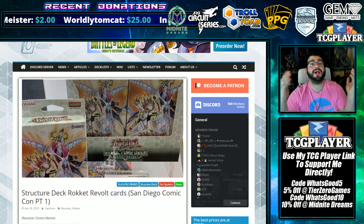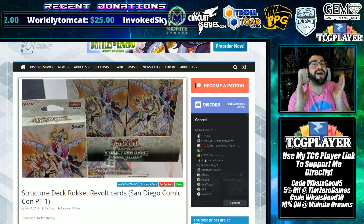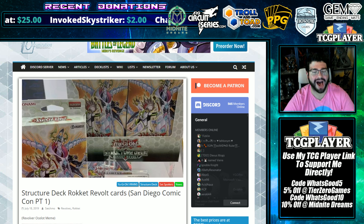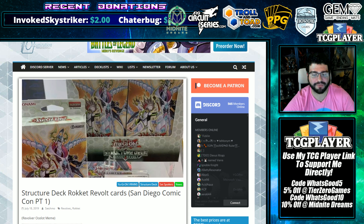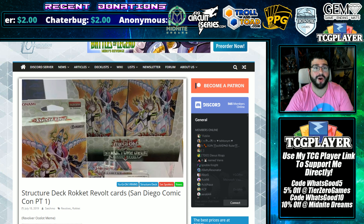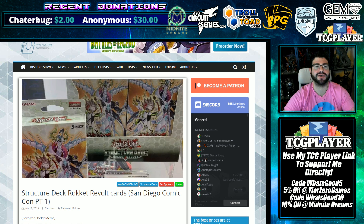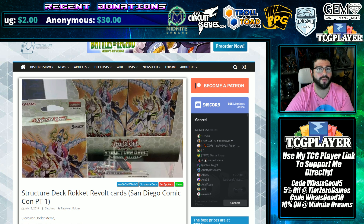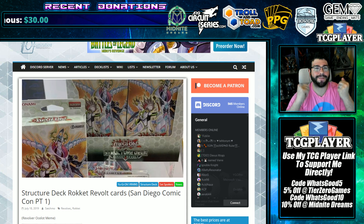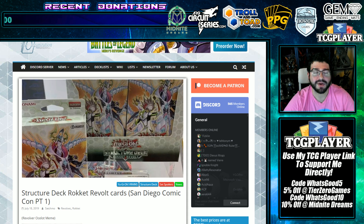What's good YouTube and welcome to the house. Some hilarious news is dropping right now — it's timed with the Structure Deck Rocket Revolt card reveals at San Diego Comic-Con Part 1 by the YGO Organization. They're taking pictures of how Konami displays the cards from the structure deck in this backlit glass case, which looks freaking awesome.